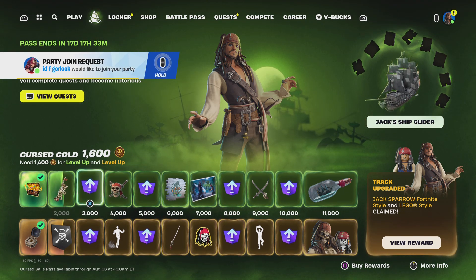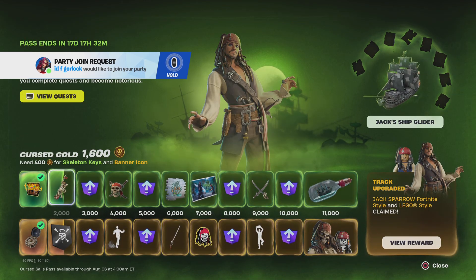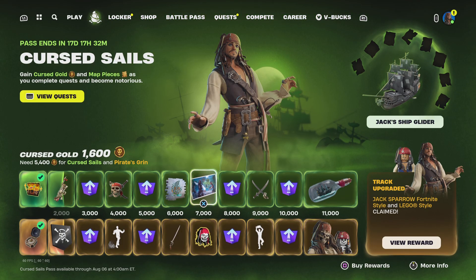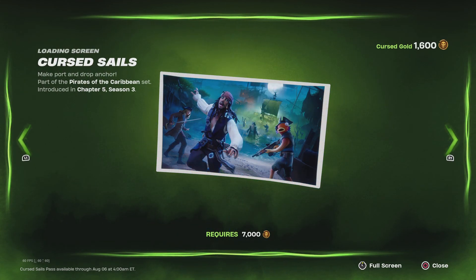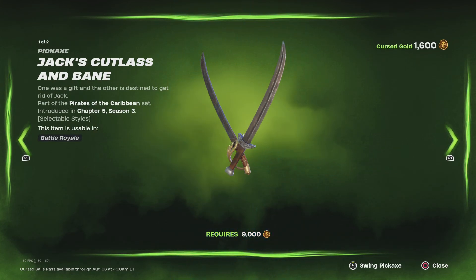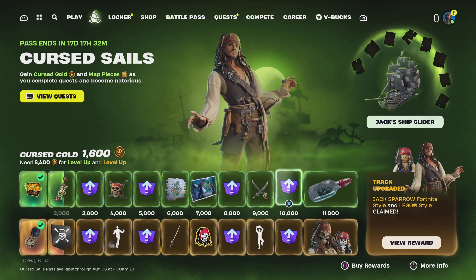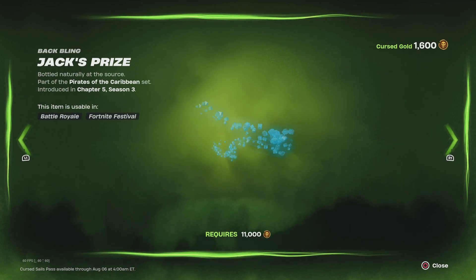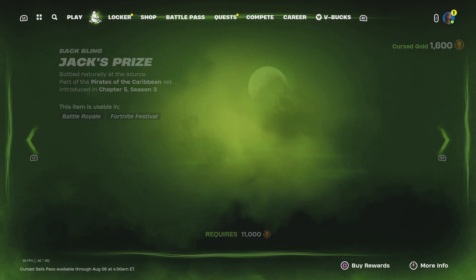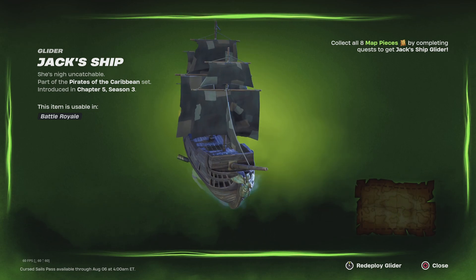Going over the rest of the items: about half of these are emoticons, then there are some sprays, a loading screen, and two level ups. Then there are his double swords — part of the Pirates of the Caribbean set — and a bottle back bling where the boat and water move every time you move. Pretty cool.